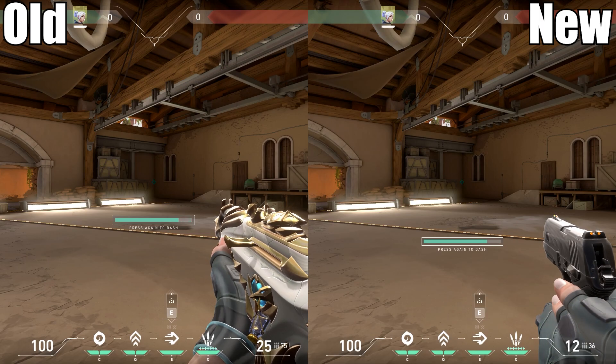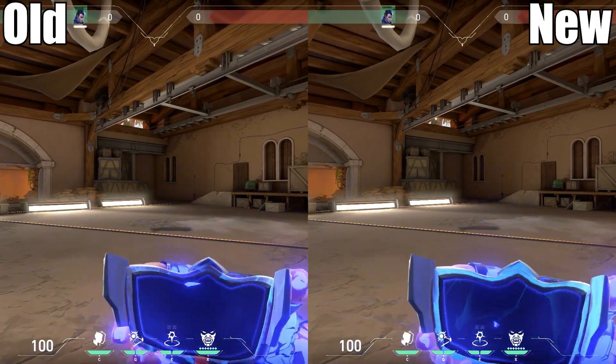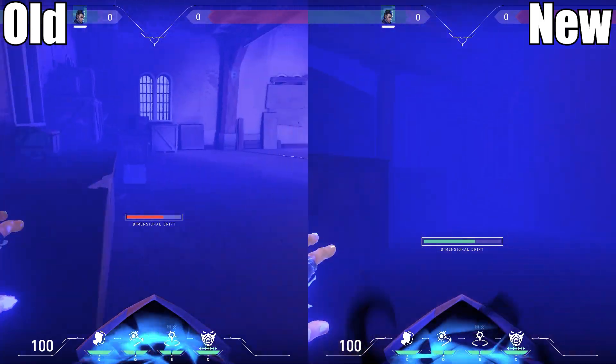Abilities like Jett's Dash, Skye's Flashes, and Yoru's Ultimate all have that bar slightly below the crosshair, and now those will all be in the exact same place and size.